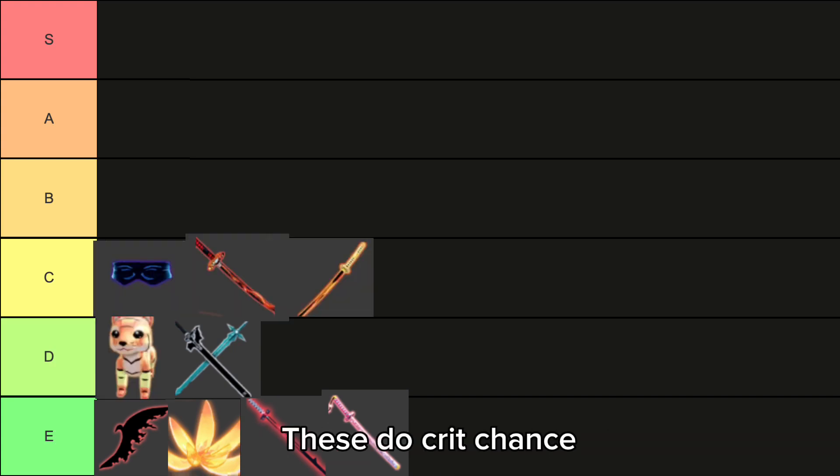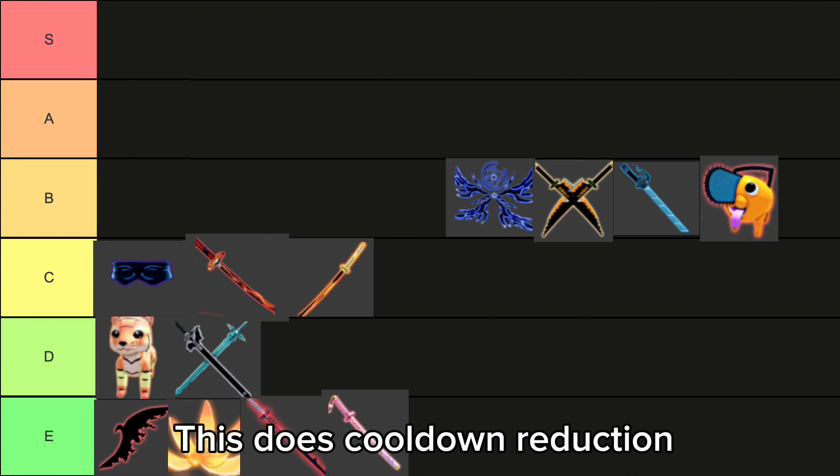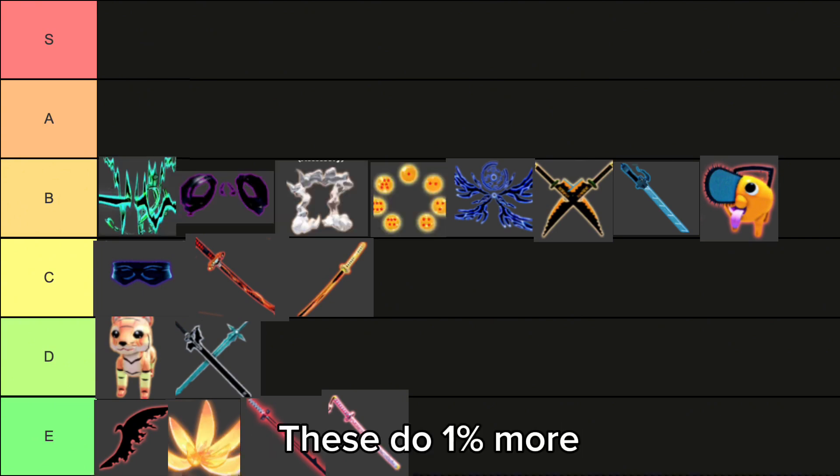These do crit chance. This does attack. And these do 2% more attack. This does cooldown reduction. These do 1% more.